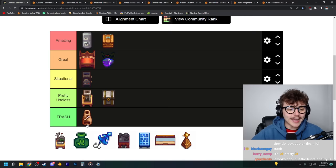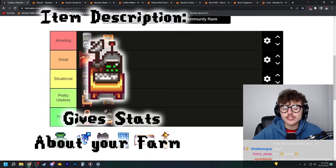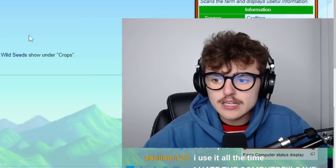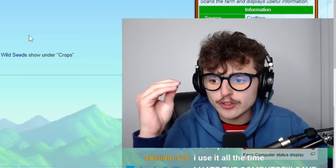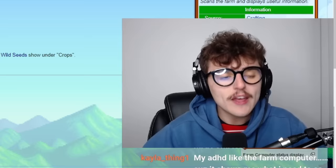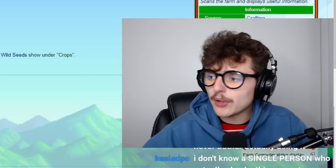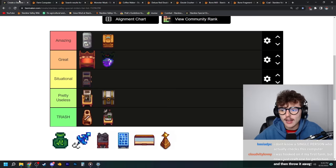The farm computer is the worst special order item they added. I don't know why they added this thing — it sucks. It is so beyond difficult to craft because you need a dwarf gadget, which almost nobody saves. There are so many cool things this thing could actually show, but all the information it does show is so insanely useless. Everybody crafts this, places it somewhere, and never checks it again. I hate the farm computer more than anything else in this game — the biggest missed opportunity in the entire game.